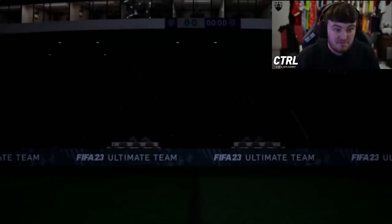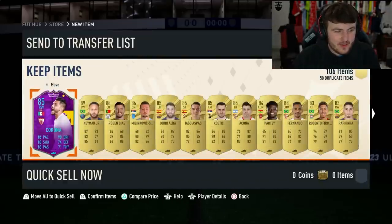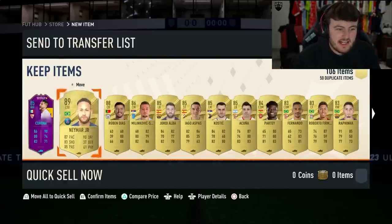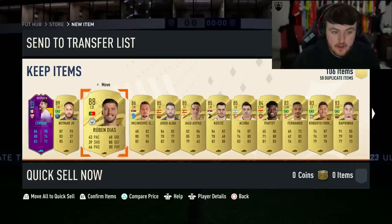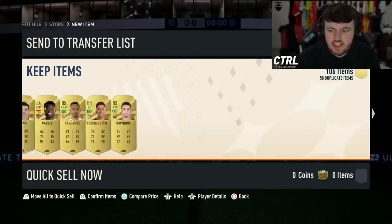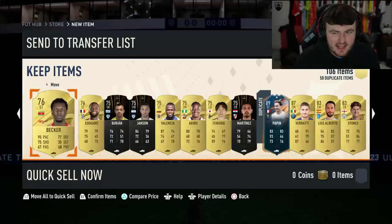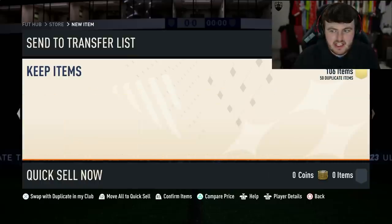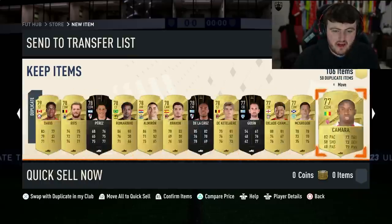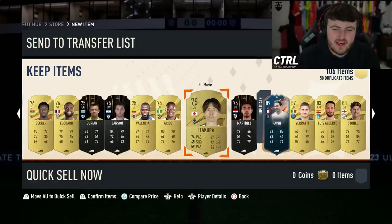Let's see what the rest of the pack has to offer. We got Tequito, Neymar untradeable, Ruben Diaz, Milikovic, Savage. Winter Wild Cards usually pop up at the end of the pack — doesn't look like we have any. No Dangler either.